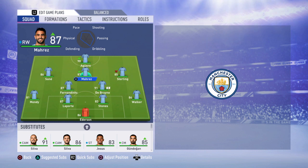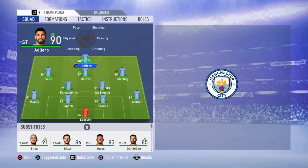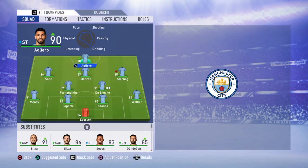Going at your CAM is going to be Riyad Mahrez — this guy is so elegant and his left foot is a killer. He's going to be perfect playing that role. At the striker position is going to be the leader of this team, Kun Aguero — the goal-scoring machine. His shots are incredible. He's not as fast as he used to be, but his reactions, agility, balance, and acceleration are still on point.